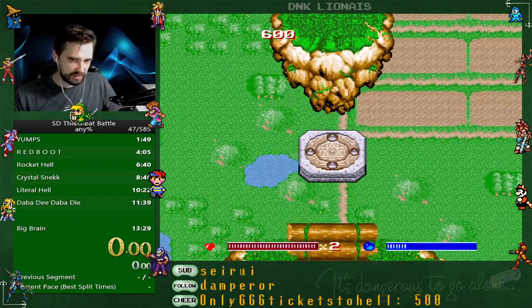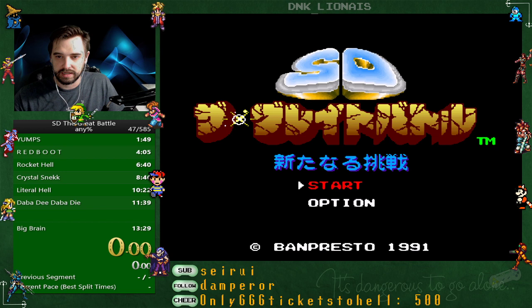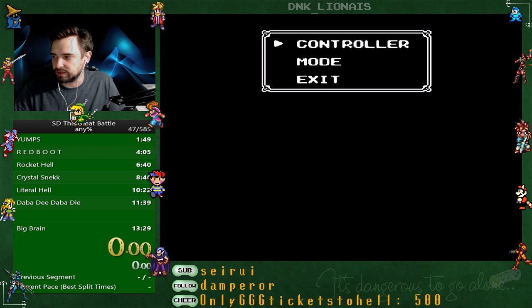Hey guys! We're gonna do a tutorial that kind of goes over some of the old route of SD The Great Battle, mixed with some new things I've found to help get your times down even lower. The old record was a 13:49, about four months ago, and that time has come down to about a 13:29 thanks to some new routing and really just execution.